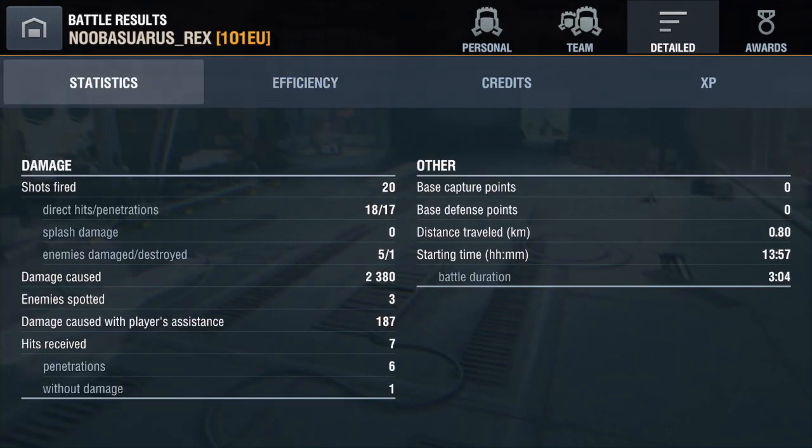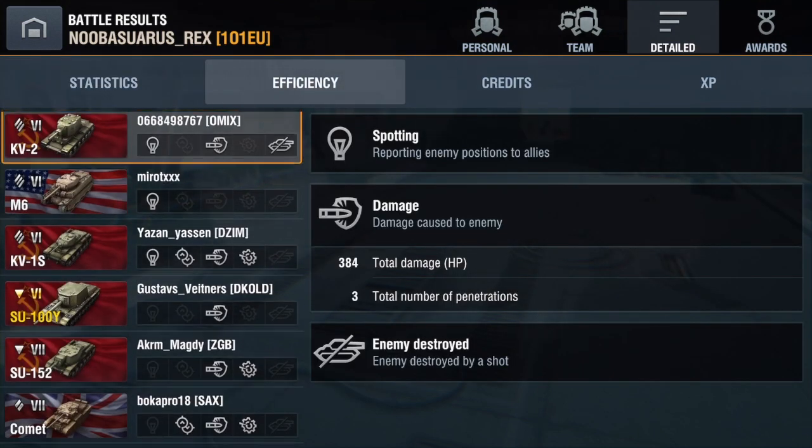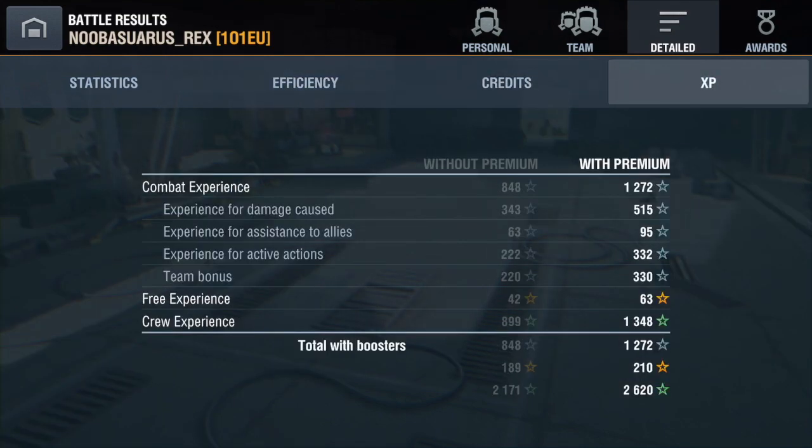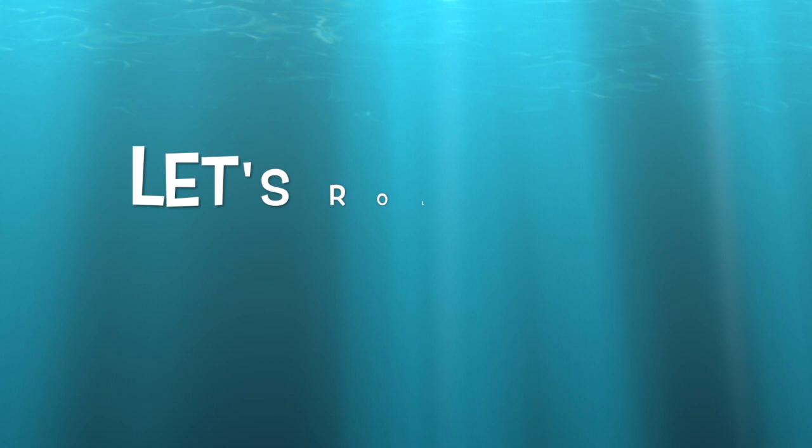As I said — get hull down, use that rate of fire, you can go front line especially if you're not up-tiered. Honestly, you can really bully on the map with this thing, and it's a great tank.